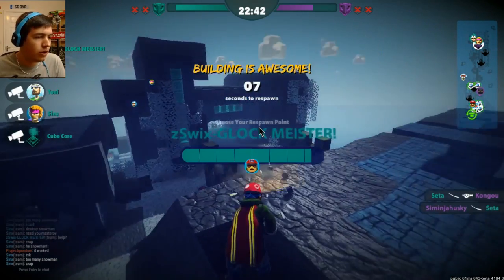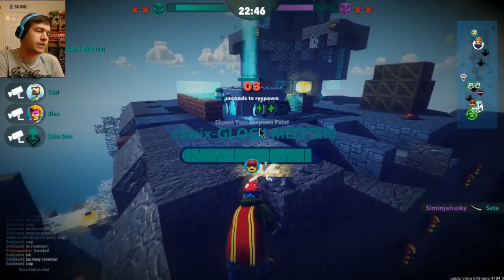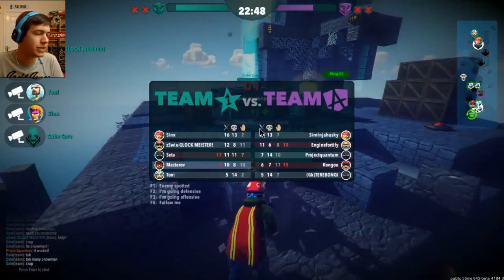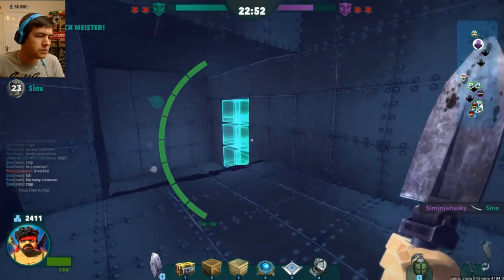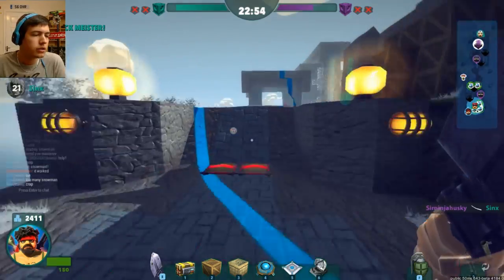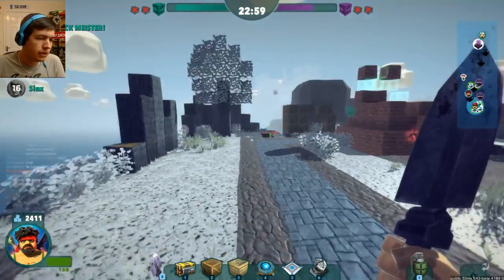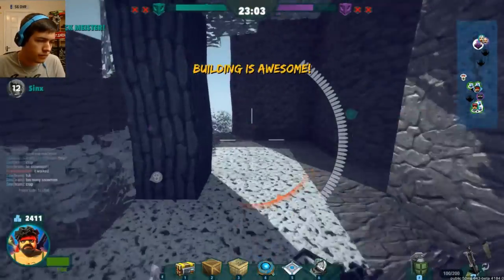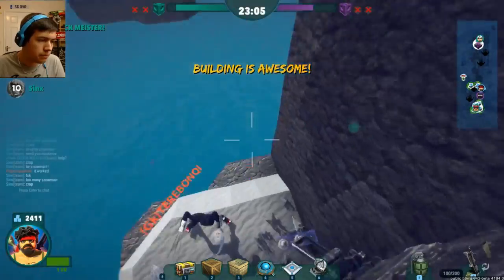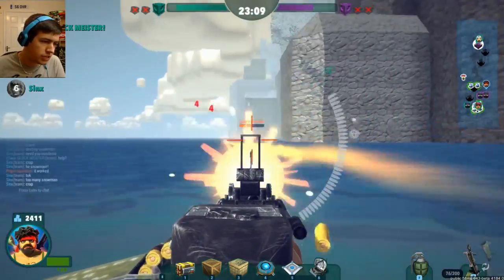This is a really long match — 22 minutes in. This is crazy. Come on guys, we can do this though, we can win. We can't lose now after all of this. We've lost our position kind of higher up at the top spot. How do I spawn? I want to spawn at that place. There's a guy coming — where's he gone? Where is that boy? Gets shot down, son. Where's he gone? What are you doing?